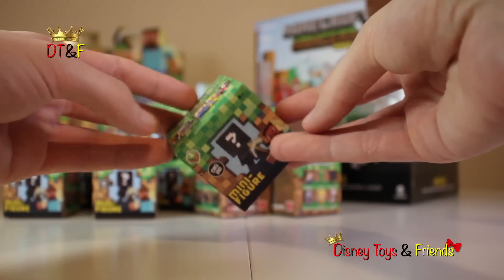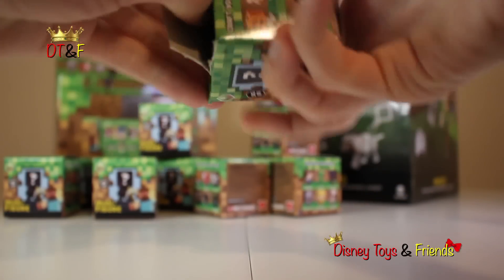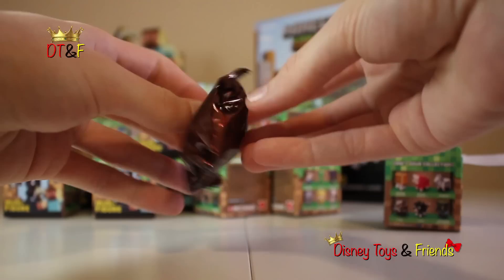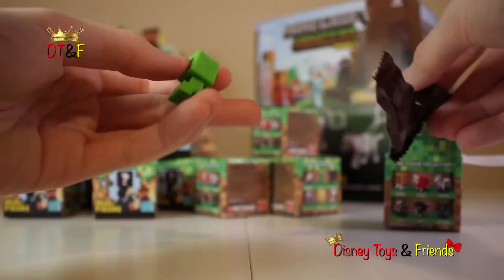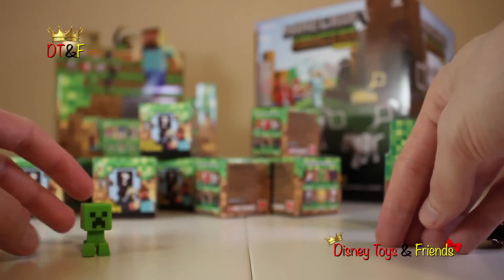Here's our first box. Alright, fingers crossed. Here we go. Right on — right out of the gate, we got a creeper! Right out of the gate. Box 1: creeper. That is awesome.